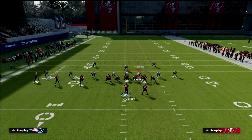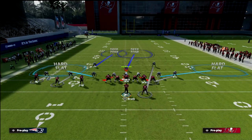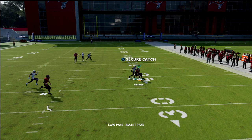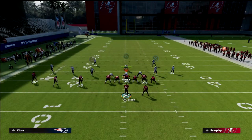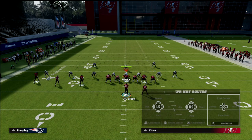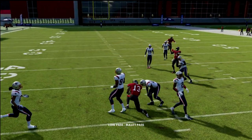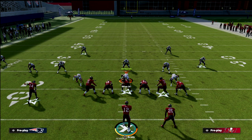If they put an inside quarter defender on the crosser — a popular adjustment to give it trouble — throw where their defender is not. Just low ball it and make a secure catch. The other man beater on this play: if they start following the crosser, just like against cover three hard flat, low ball the in route inside. It's one of the best man beaters in Madden 22.